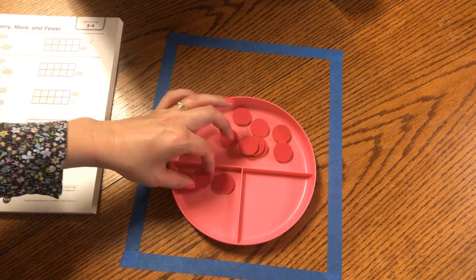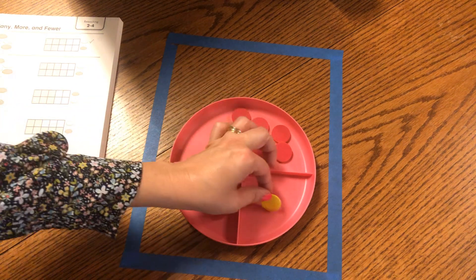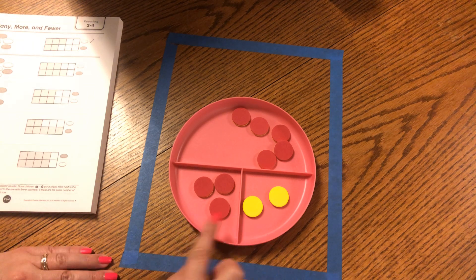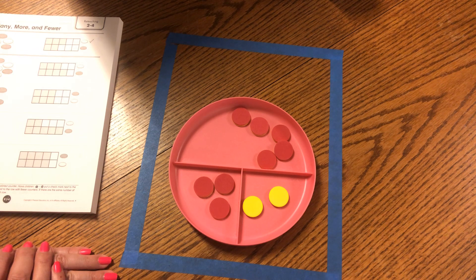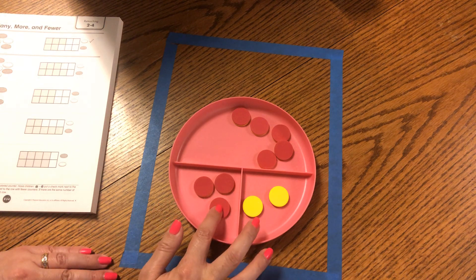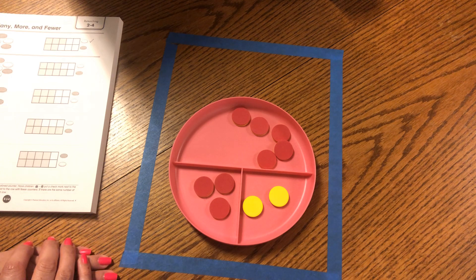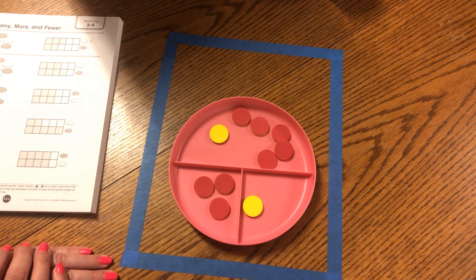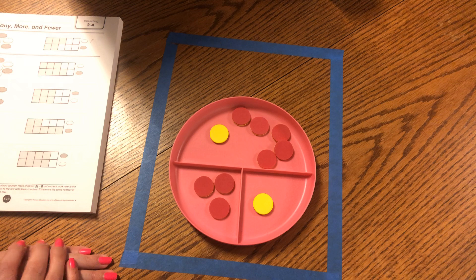So if I put three red dots on the left and two yellow dots on the right, which side shows me more? That's right. The left side with the red dots shows me more. Which side shows me fewer? That's right. The right side with the yellow dots shows me fewer. How many fewer? One, two, three. One, two. It's just one fewer. What if I took out one of the yellow dots and I have one, two, three on this side, and now only one on the right side? How many fewer do I have now? That's right. I have two fewer.